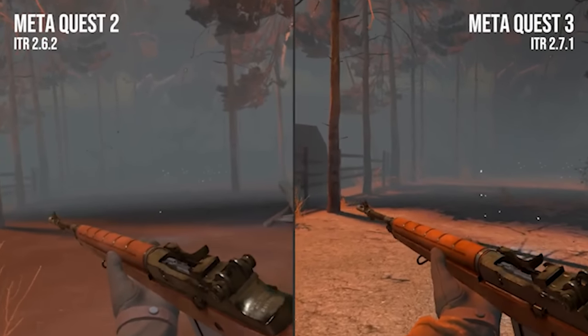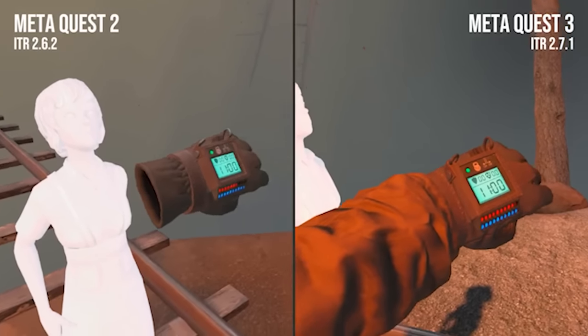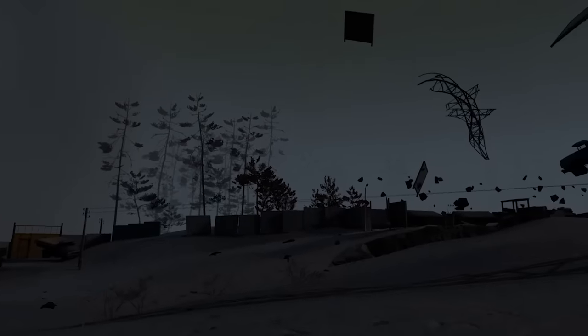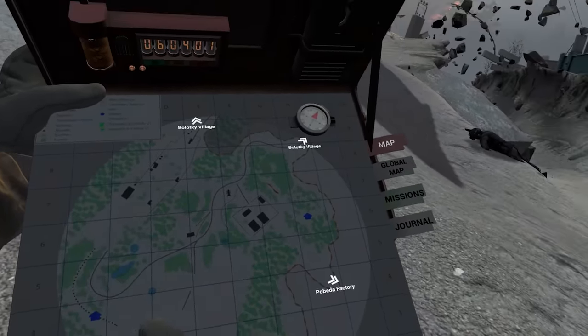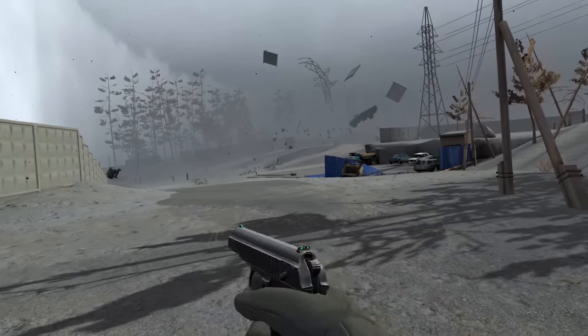The Quest 3 just took one of the best games on Quest 2 and made it mind-blowingly better. I'm talking about Into the Radius on the Quest 3. This side-by-side comparison was released recently, and I had to check it out to see if it was actually as big a deal as they made it look. I recorded all of today's footage in 4K to give you the best possible image I could. There's a little bit of stuttering here and there, but you can see the clarity, and there were smooth, buttery frames inside of the headset. I also added in some atmospheric music for the first part of the video because I messed up the game audio in the recording. Let's go ahead and check it out right now.